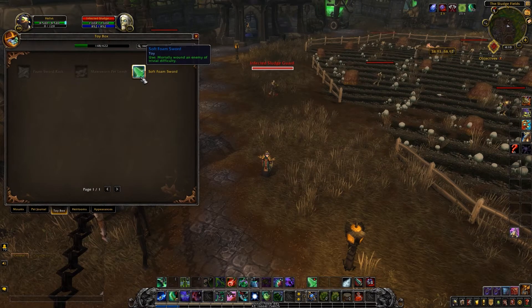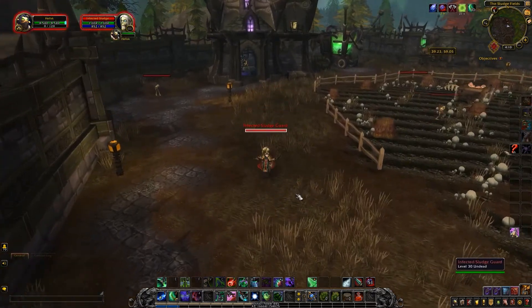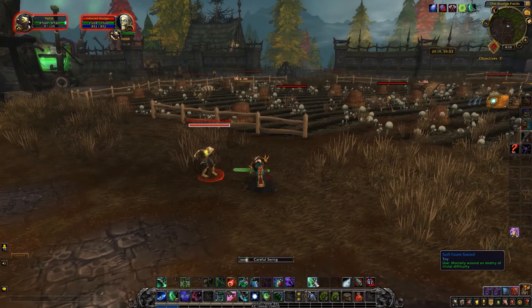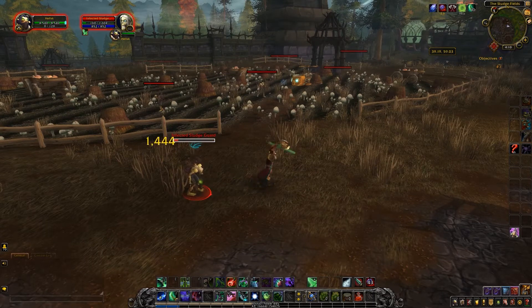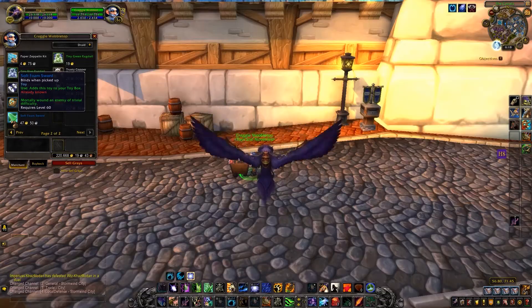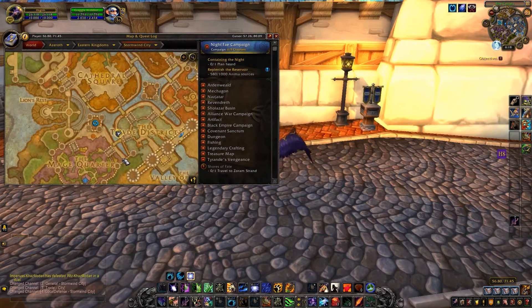The next toy is the Soft Foam Sword, which is very useful for passing low-level content. It's crafted from Softfoam. Using it, the problem disappears when you need to weaken but not kill an enemy for a quest — you no longer have to undress and suffer the debuff from the Spirit of Resurrection. It's sold by toy and souvenir merchants in capitals for a nominal fee of 40 gold coins.